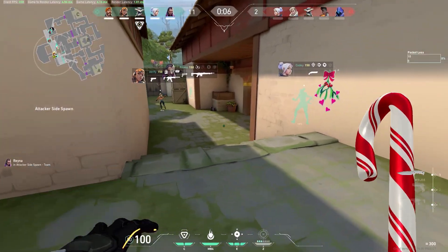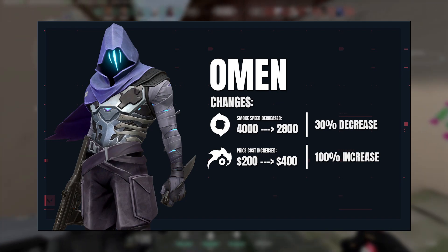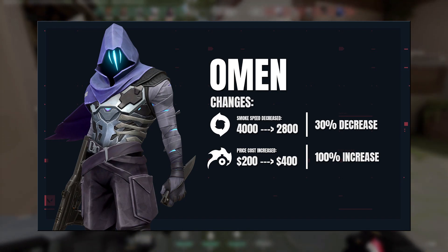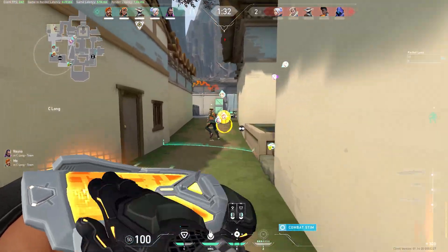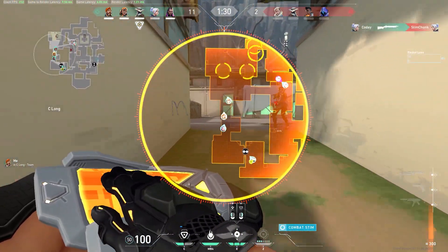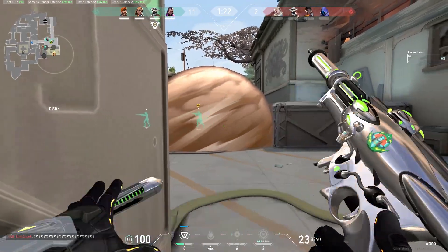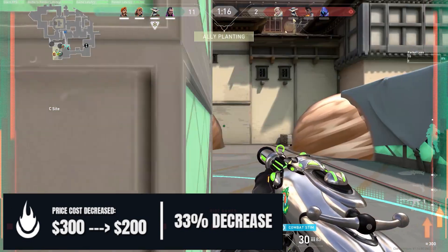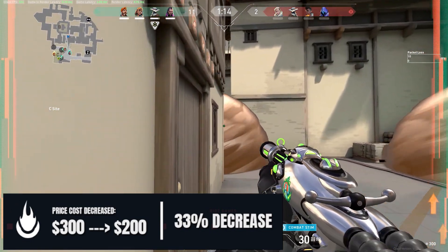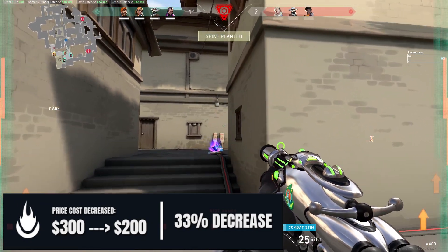Now talking about Brimstone: because Omen received some pretty substantial nerfs, Brimstone is probably going to be the de facto best controller for the foreseeable future. We're going to go over each ability, talk about the changes, and give you tips for more guaranteed impact in your games. First off, the incendiary — which everyone calls the molly — had its price decreased from 300 credits to 200, which is going to matter a lot for your economy. In pistol round, it lets you buy two smokes plus your molly plus armor with your classic.